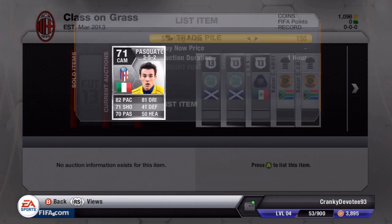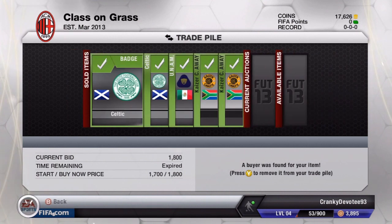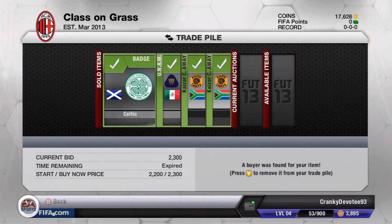I found this Pascuato for 2200 coins on a buy now and as you can see he sold for 6400 coins, which means we made around a 3000 coin profit on him. The Celtic badge sold for 1800 coins.